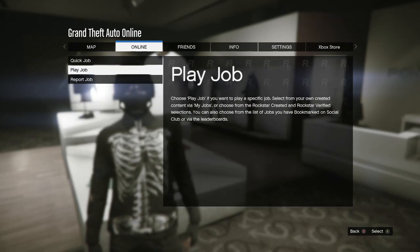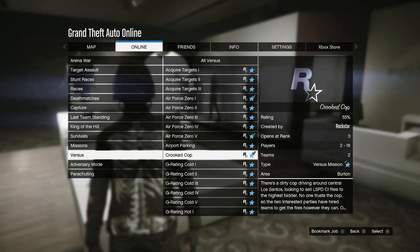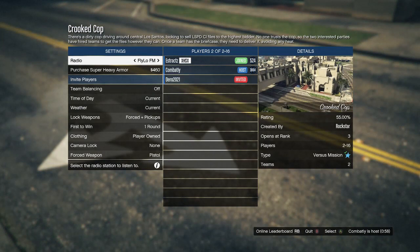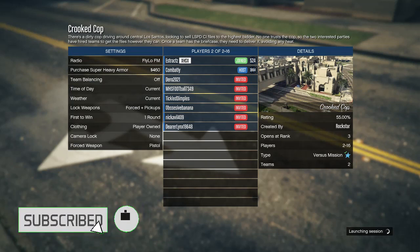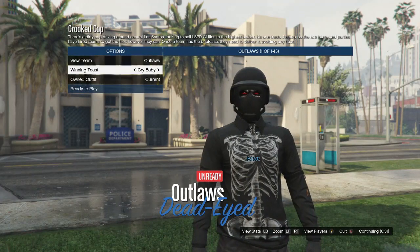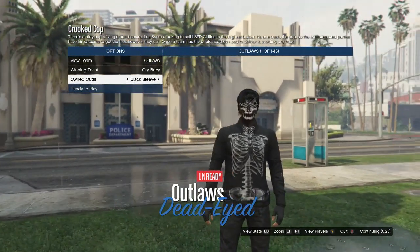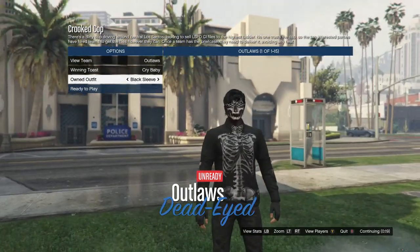Hit pause, go to online, go to jobs, play jobs, Rockstar created, scroll down to versus, and start up a Crooked Cop. Once you're in Crooked Cop, make sure your clothing is set to player owned. You can have a friend or a random — it doesn't matter. Once you're in the session, it will bring you to a slot where you can change your outfits. Scroll one time to the right, and your outfit should look like this with the VDG skeleton t-shirt, bow tie, checkered glasses, gloves, and everything.